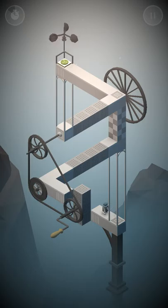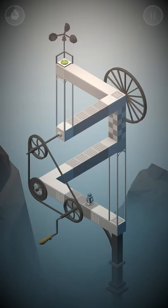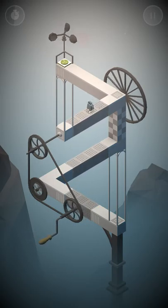Another mechanic you'll learn when you start the game is that you can touch your little robot to have him change directions. As I play, a bit more about the background: you're essentially playing as a blue robot that malfunctions and is exploring the factory he works in. Much like Monument Valley, you'll learn more about the factory and the robot as you go.